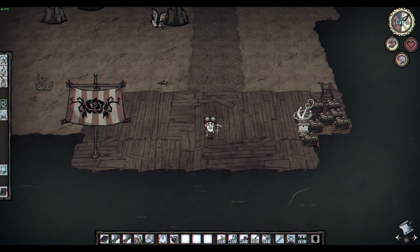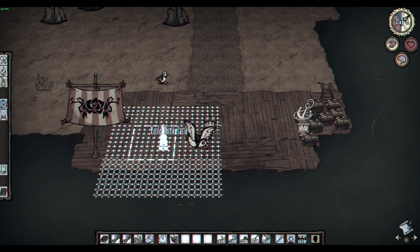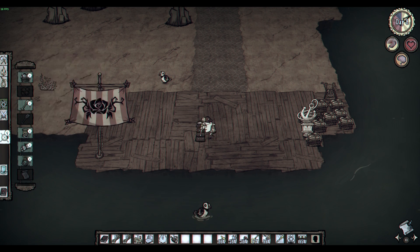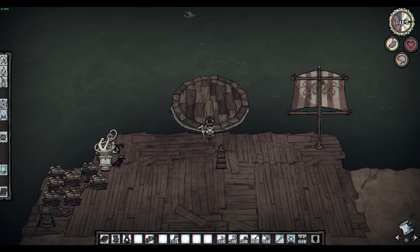You might be wondering how to get started boating — it's pretty simple. Begin by building a think tank at a science machine for four boards. The think tank acts as a crafting station responsible for prototyping all of the sailing-related items. A boat kit is the most integral seafaring component and is built for four boards at the think tank.